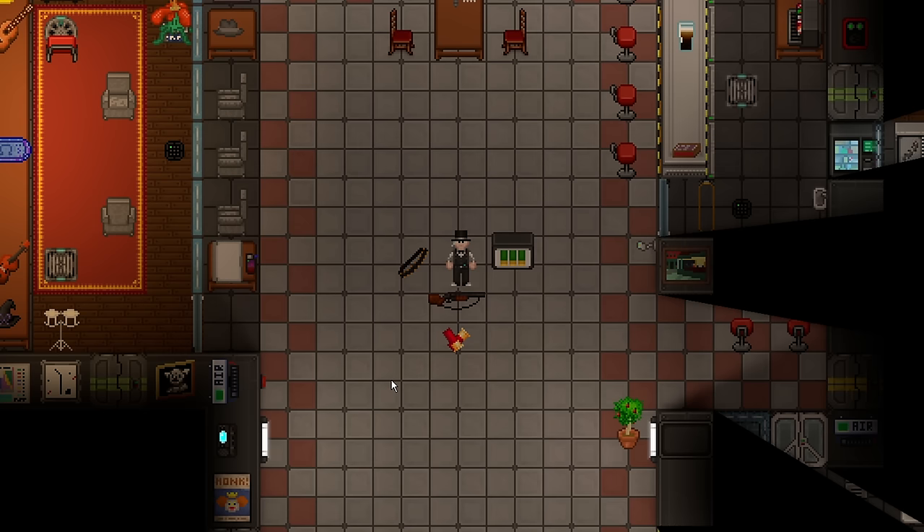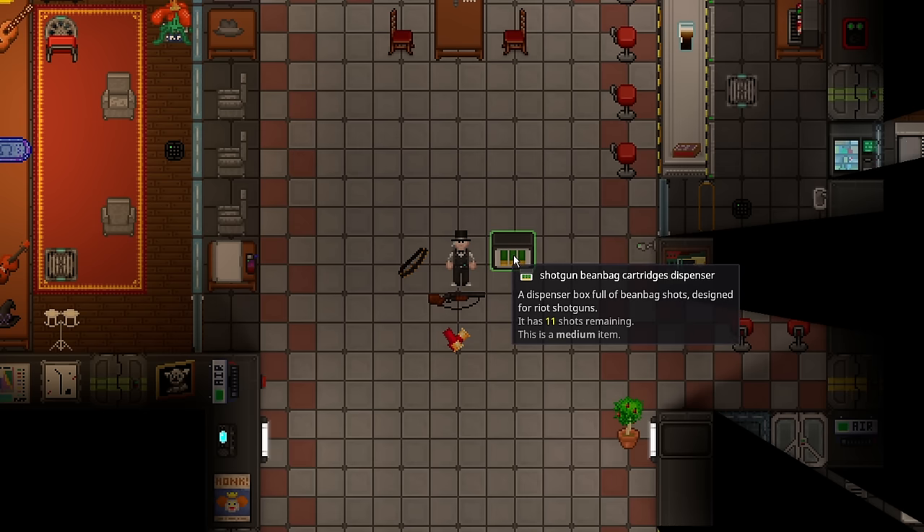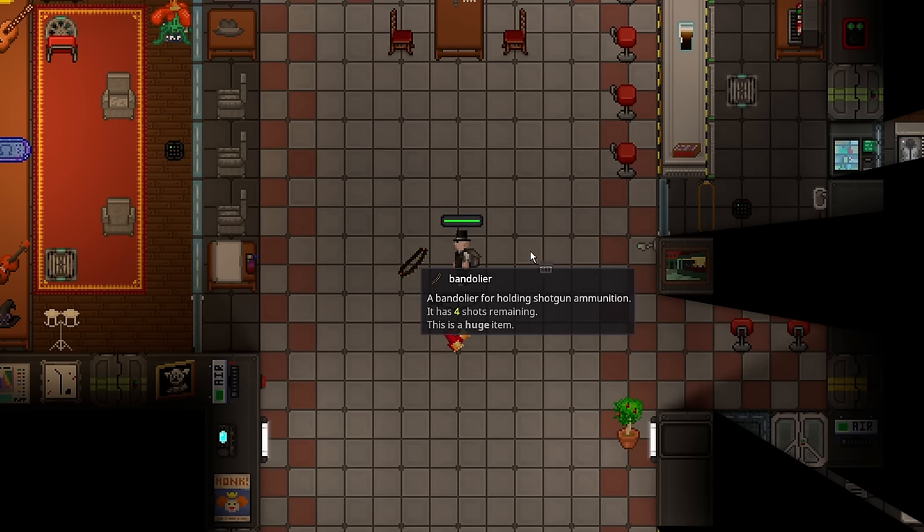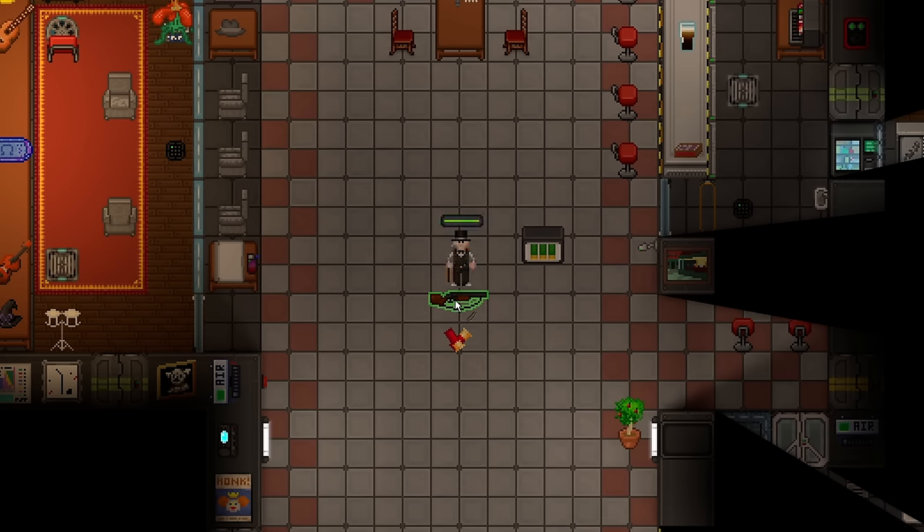Shotgun cartridge dispensers and bandoliers have been reworked to act like magazines so you can speed load. For example, with an empty shotgun you can dispense ammo directly into it, or dispense into a bandolier for later, and then use the bandolier to load the shotgun directly. This lets you store more ammo and reload more efficiently without having to use the entire grid inventory, keeping it in line with other magazine-based weapons.